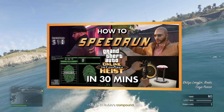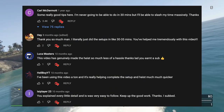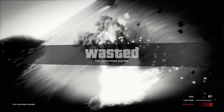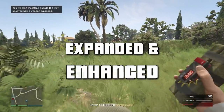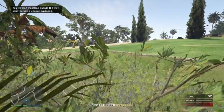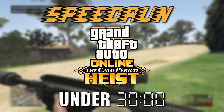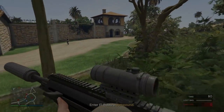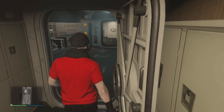After the success of my how-to speedrun the Cayo Perico guide, which at the time of making this is approaching 1.5 million views and a ton of amazing comments and feedback, I've decided it needed a little update — and by little I mean another full guide. Since then we've had the implementation of Expanded and Enhanced on new gen consoles and a few more tricks and tips discovered, so this will serve as the next comprehensive guide on how to speedrun the Cayo Perico heist from start to finish in under 30 minutes.